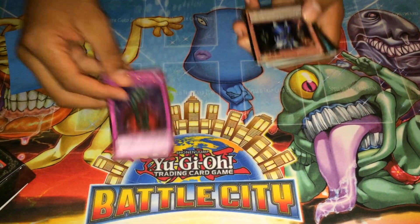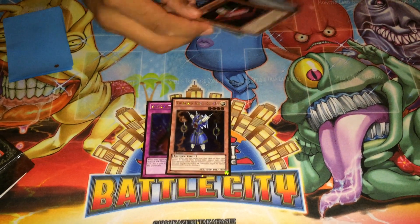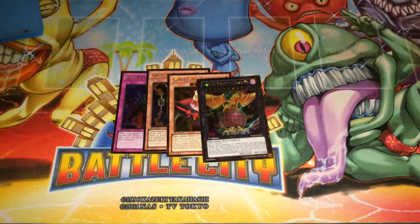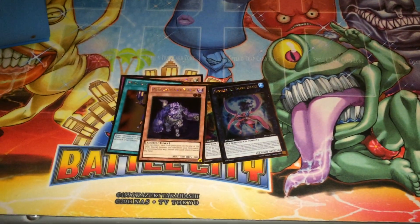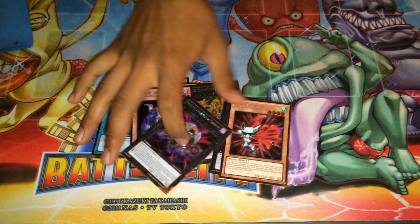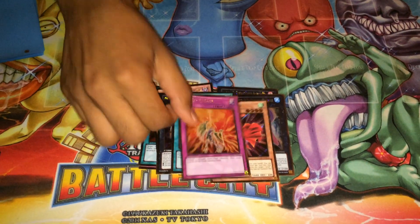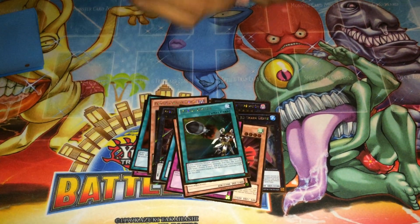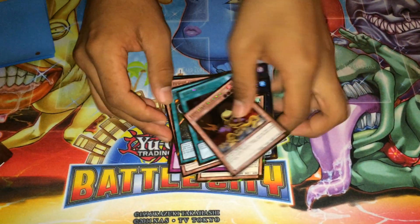Let's do a little recap. Bottomless Trap Hole, Thunder King Rai-Oh, Gimmick Puppet Dreaddoll, Number C-88, Number 32, Mind Control, Plague Spreader Zombie, Dynotherium, Number 31, Forbidden Dress, Icarus Attack, Gold Warlock Dark World, Utopia Buster, Junk Puppet, Lonefire Blossom — which are all the gold cards we got.